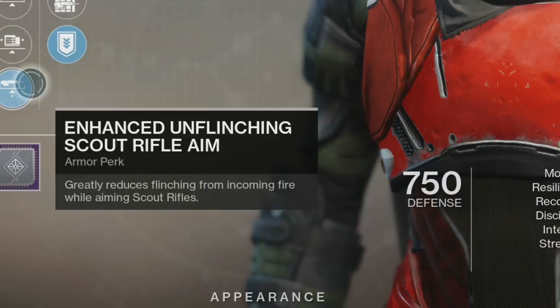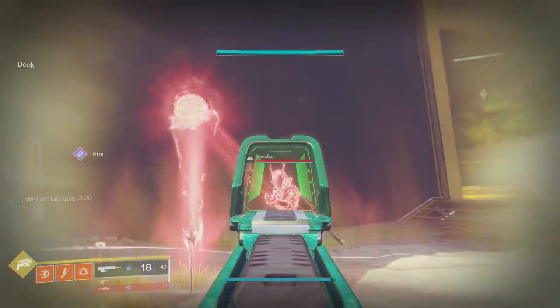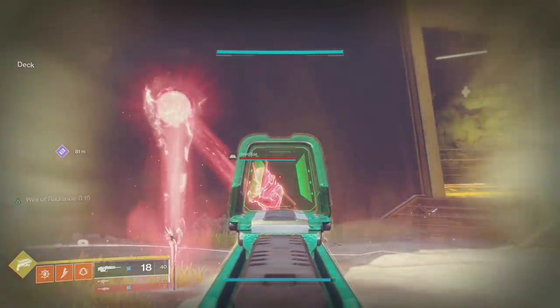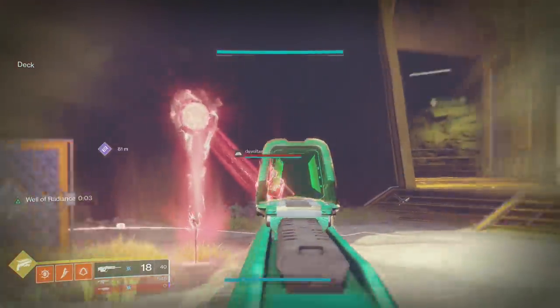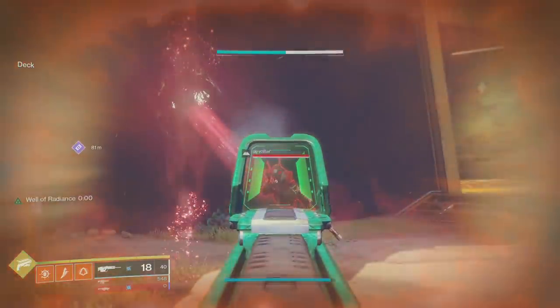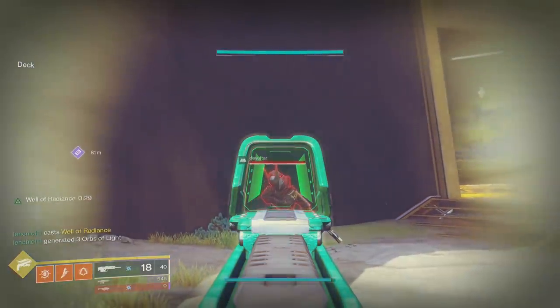The perk states that unflinching reduces flinching from incoming fire while aiming. With enhanced, it greatly reduces flinching from incoming fire while aiming scout rifles. But it works differently than you'd expect. For unflinching to take effect, the act of you shooting and taking fire have to happen at the exact same time — both things need to happen simultaneously. In the clip without unflinching, it works as described earlier: you get hit, thrown off; hit again, thrown back on.